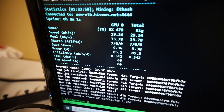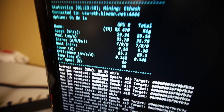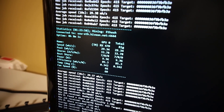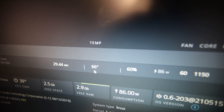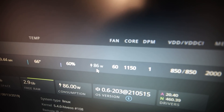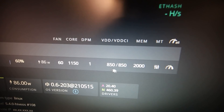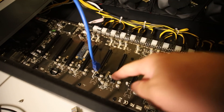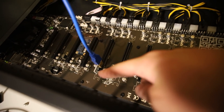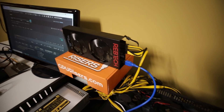Now it's working in the latest version of Lollminer — 29.3 megahash. In HiveOS it's showing 29.4. You can see the temperatures there: 66 degrees Celsius, about 86 watts in the software. The main test was to see if it will work with a riserless motherboard using the PCIe adapter with the USB cable going into the RebTech, and it looks like that worked.